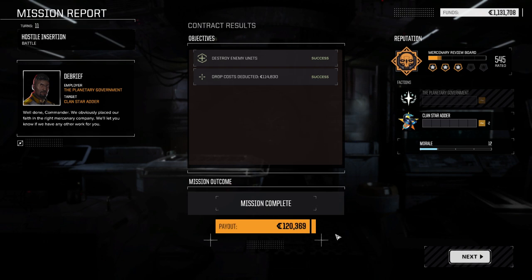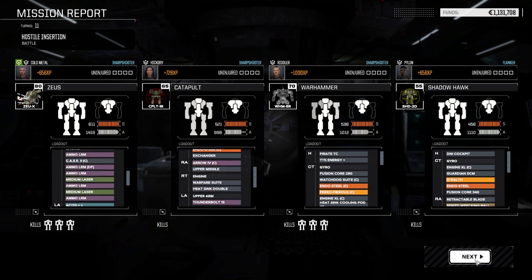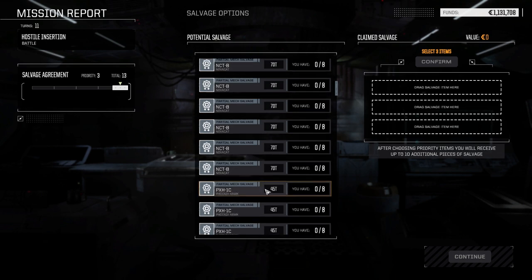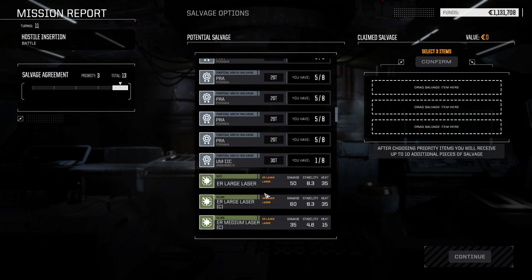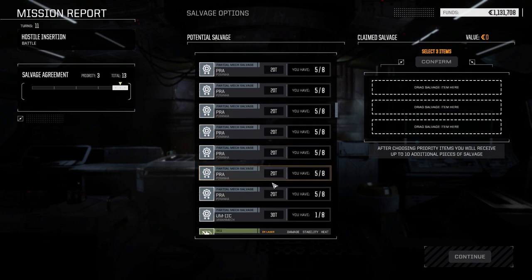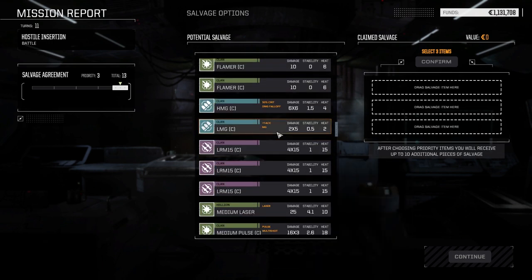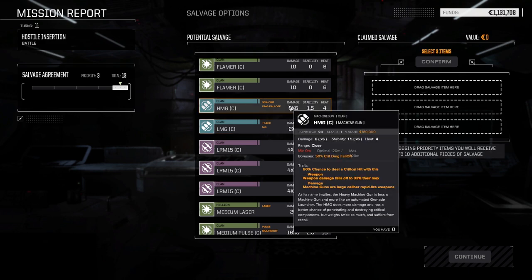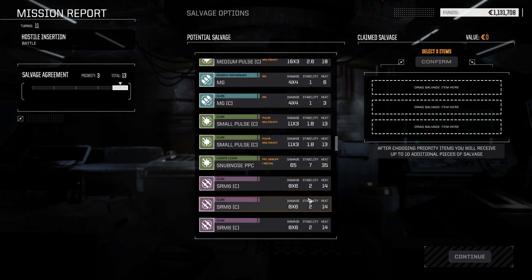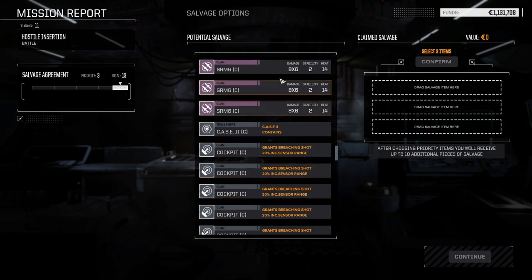Alright, that finished up pretty well — 120,000, not bad. We're here more for salvage, and that should cover our damages. We didn't take too much damage overall, which is good. Lots of parts — we could finish up a Locust but do we really want to? No. We have Mad Dog parts but I'm not sure how many. We've got an ER Large Laser, clan light machine guns, LRM-15s, SRM-6s — those are like one and a half tons each, which would make a nice short range missile mech build.